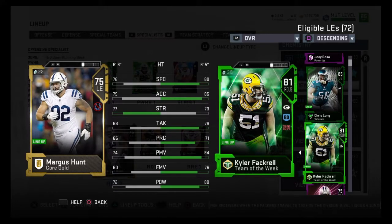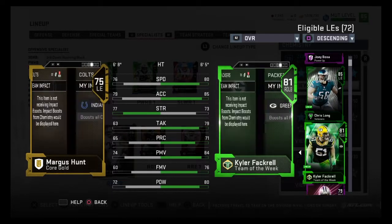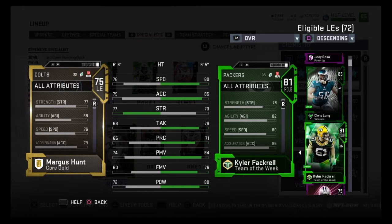What's up guys, I am the Jack of All Trades, and today I'm bringing you a budget player review — a total hidden gem here: Margus Hunt. Left end, he's a 76 overall — well, here he's a 75 overall because I got him lined up in the pass rushing specialist position for whatever reason.